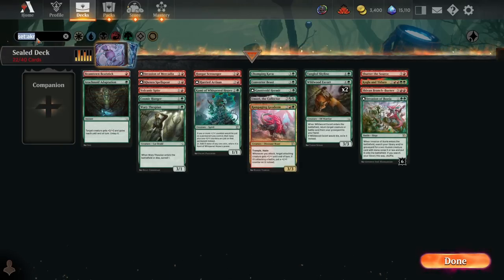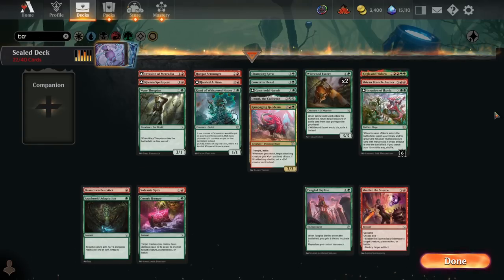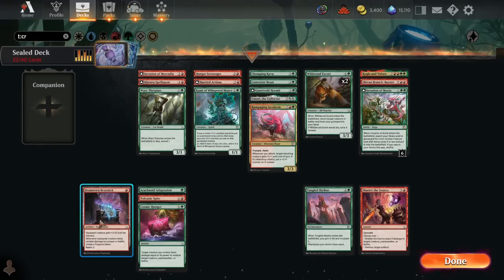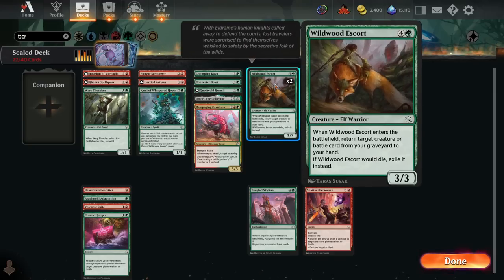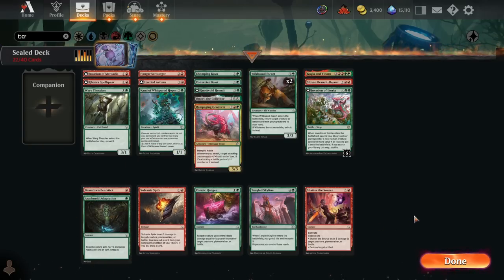Loading the red-green deck back up. Blue-black does have more two-mana plays and more card advantage — a lot of 'opponent discards a card, you draw a card' effects and eventual 3/3s. We're not without card advantage in red-green though: Kogla and Yadaro can 2-for-1, Invasion of Ikoria could 2-for-1, and the Wildwood Escorts will always 2-for-1. That's our main card advantage engine here — a fine card, but not quite as good as blue-black's card advantage. Still like this deck more, but that's another potential flaw worth acknowledging.